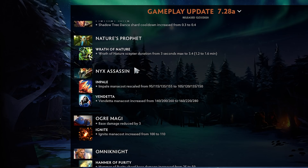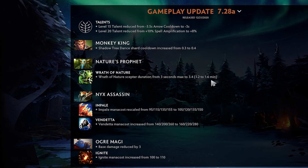Nature's Prophet — Wrath of Nature scepter duration increased from 3 seconds max to 3.4, and the root duration at minimum is now 1.2 to 1.6. They're buffing how long this ability lasts and how long it roots for at minimum. That's a straightforward buff.